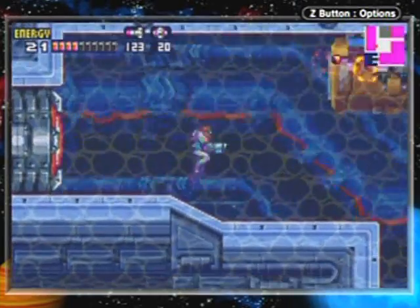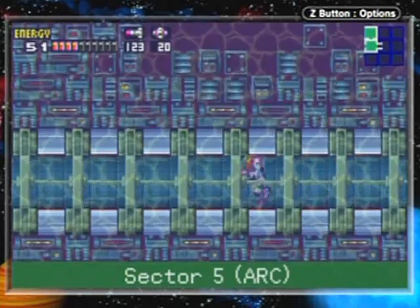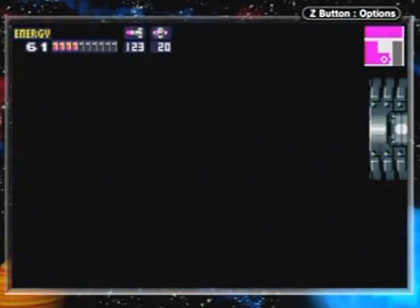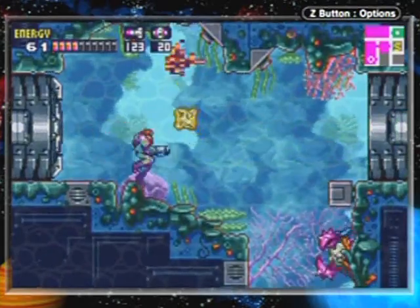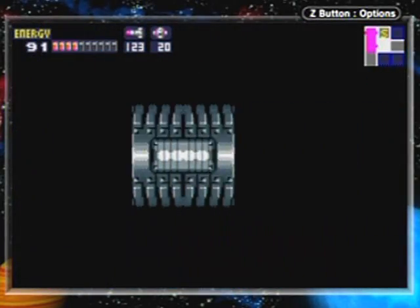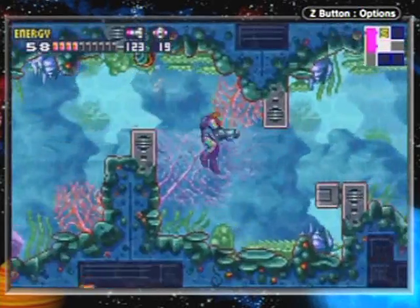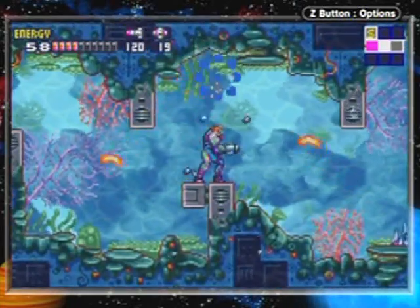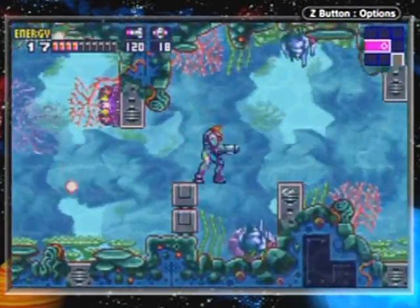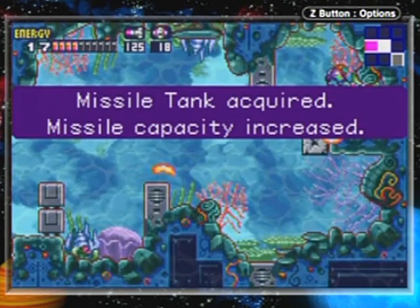With the power of my dash, I gotta charge up — that explains why there's this long hallway here. Let's charge up multiple screens. There's a save point but I'm not gonna use that just yet. I'm gonna grab an upgrade over here. Let me just explode everything out of my way.